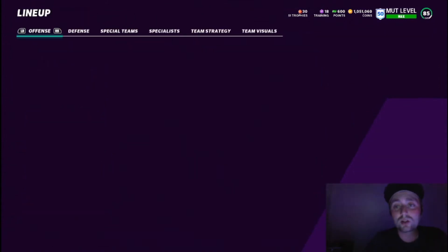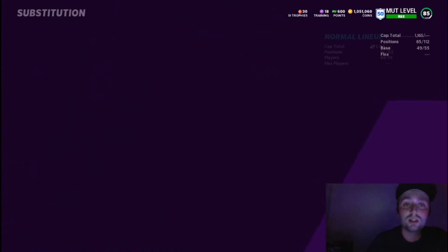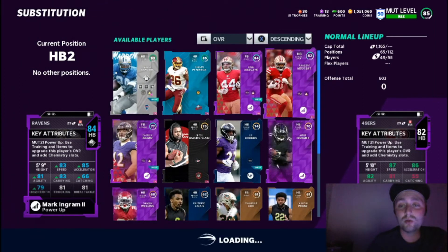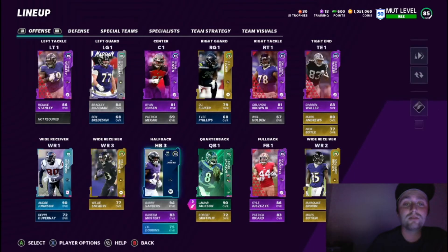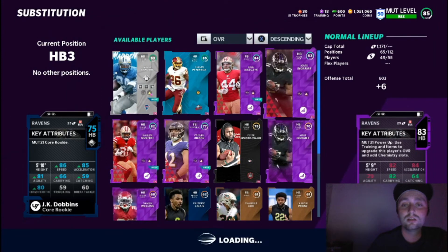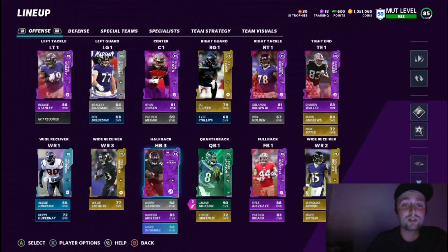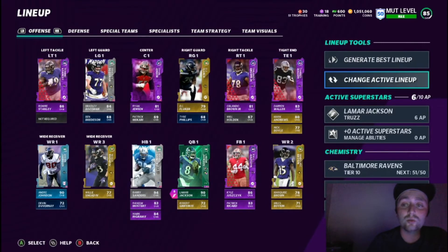We're going to make that little upgrade right now — we'll put Mostert in as number two and Ingram as number three. Now we're all set.